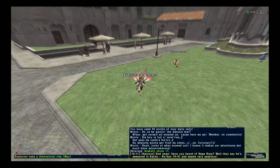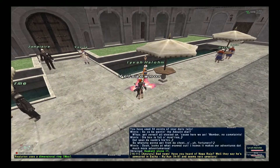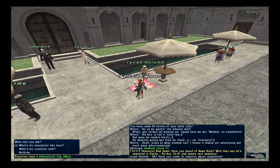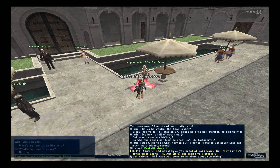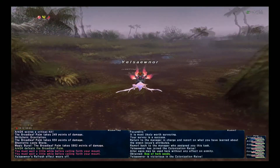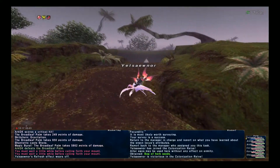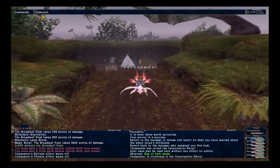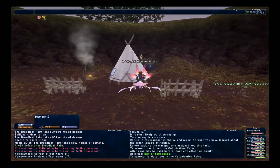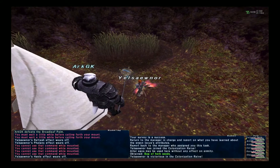Also in East Adolin, near the NPC that actually gives you the key item so you can go do skirmish, is a Mithra named Ivan Holm located at G8. She will tell you the fame that you have in Adolin and also tell you what rank you are in all the coalitions. So if you've done a variety of different coalitions and you're not sure what rank you're at in which one, you can go talk to her and she will give you the list all at once rather than having to go to each individual coalition.